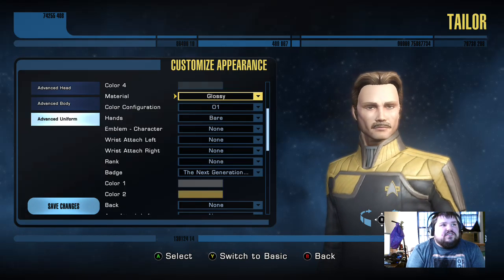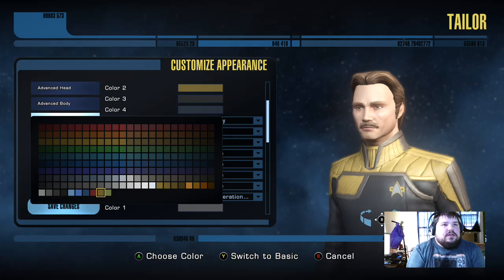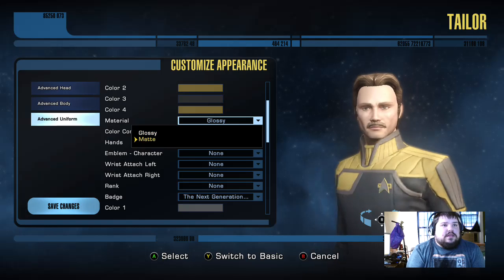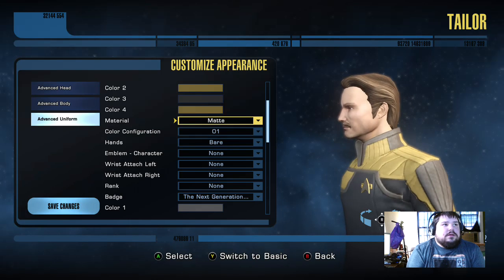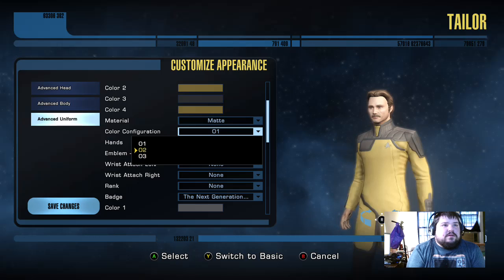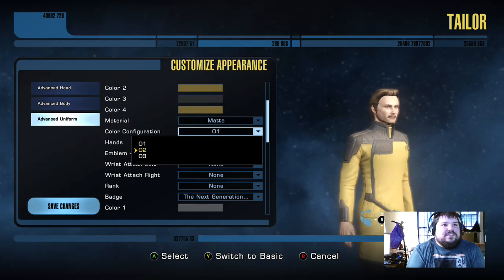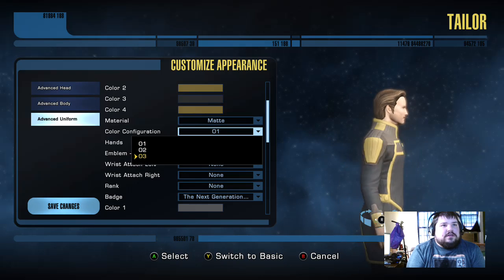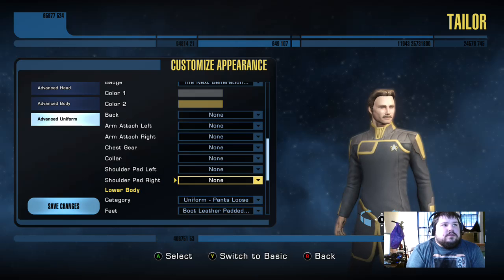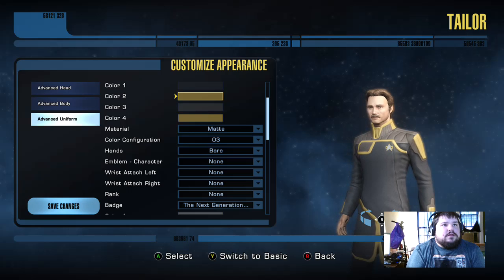So in the console version here, this jumps around a lot — just gotta keep track. Okay, that's a neck — make that yellow too. Just gotta keep an eye on where your selection tools are. You've got material: glossy and then matte. I'm gonna go with matte. Color configuration, which just switches the colors around. I actually like this. As you see right there, it just jumps around on me. I'll go with this one — I like three. So it just changed these colors.